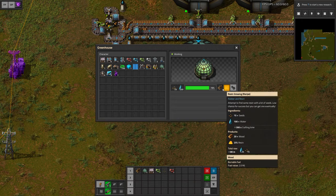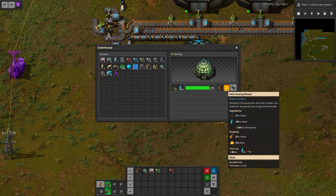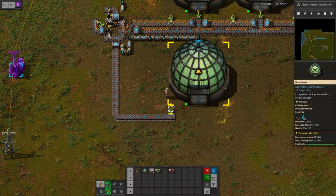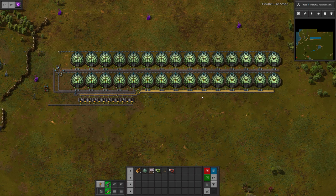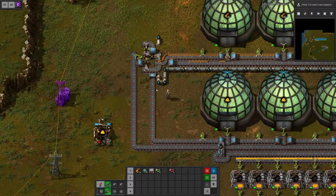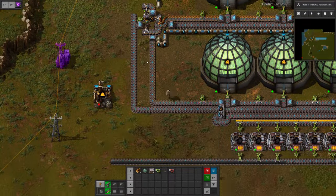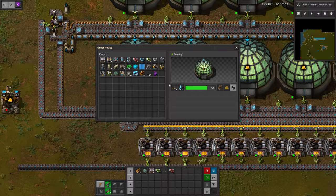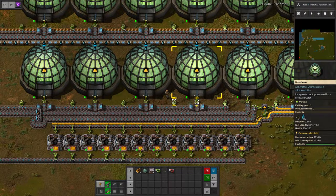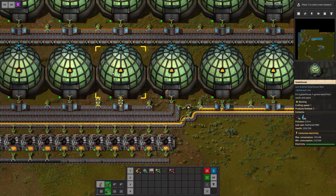Initially we need to use the worst recipe just to get the initial resin, but as soon as we have one single resin we should be able to upgrade to the next recipe and multiply it more efficiently. Basically what happens is we take all the extra seeds — everything above 100 — and input them into machines that create resin for us. These machines can always be running; they just use up our extra seeds and craft more resin.